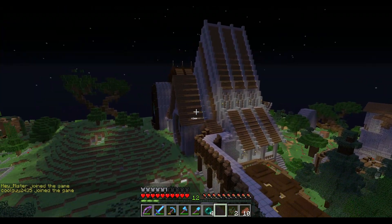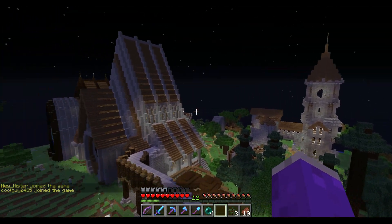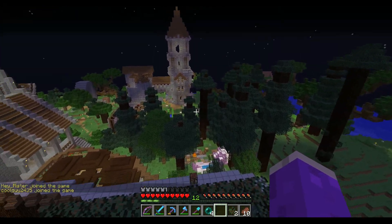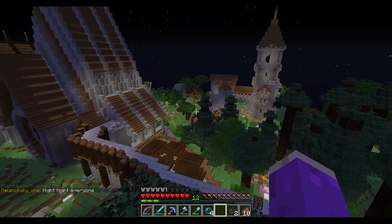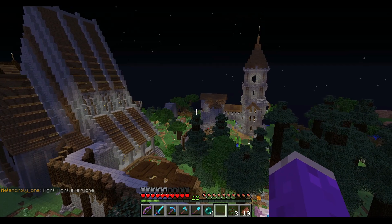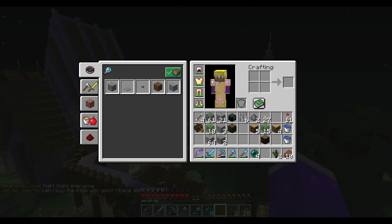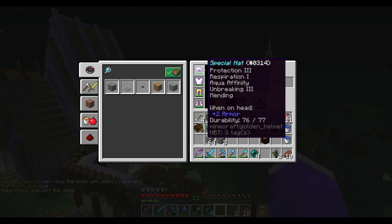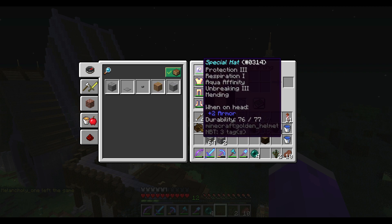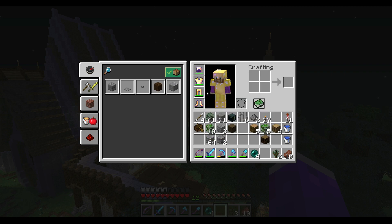At the beginning of today's episode I've got a couple things I want to talk about, then we'll get into some action. I've been pretty busy on the server and gotten a lot of stuff done since last time. First, I want to show you my set of armor. I decided to make an entire set of golden armor — the helmet has Protection 3, Respiration 1, Aqua Affinity, Unbreaking 3, and Mending.